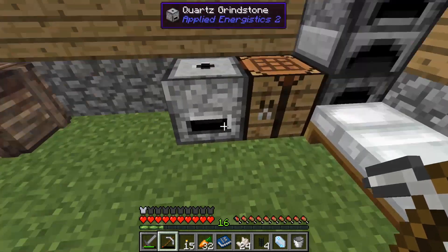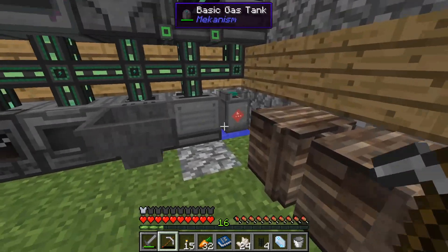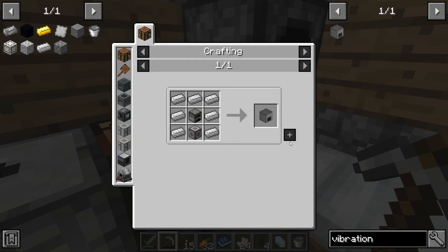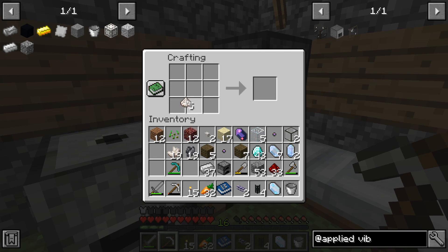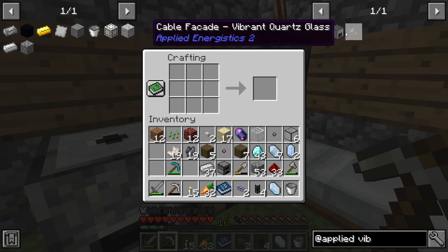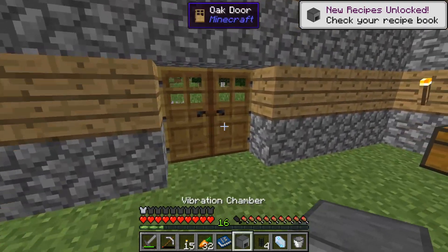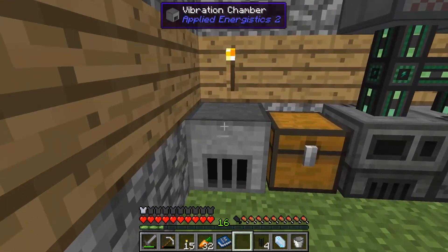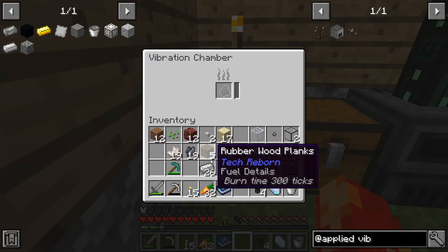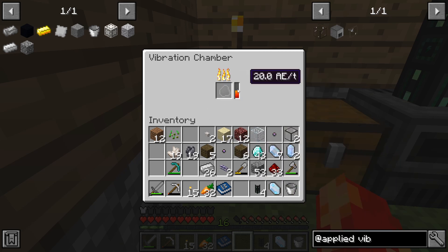Okay guys, so unfortunately it seems that Mekanism's power is not compatible with Applied Energistics, so we're gonna have to make a different power source. We should be able to grab this out, make some quartz glass, and then we'll have enough to make this and this. So if we put this right here, then we could put one rubberwood plank in it and it would work.